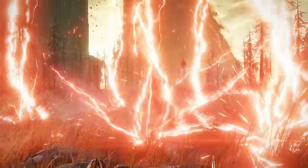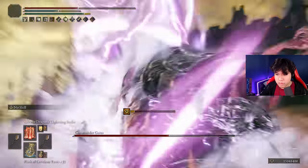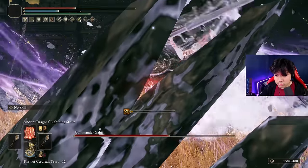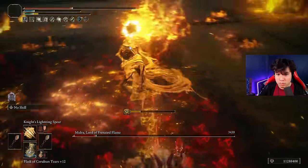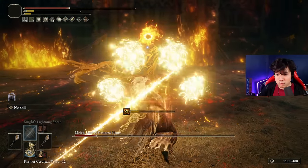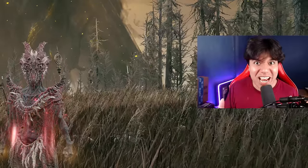And the second one is Ancient Dragon's Lightning Strike, the strongest lightning incantation of the entire game. This incantation is one of those few spells that under the Rise Up can easily delete the entire HP bar of any boss. Our strategy consists mainly on using the Knight's Lightning Spear repeatedly until we break the stance of our target, to finish it with a disgusting hit of the Ancient Dragon's Lightning Strike.